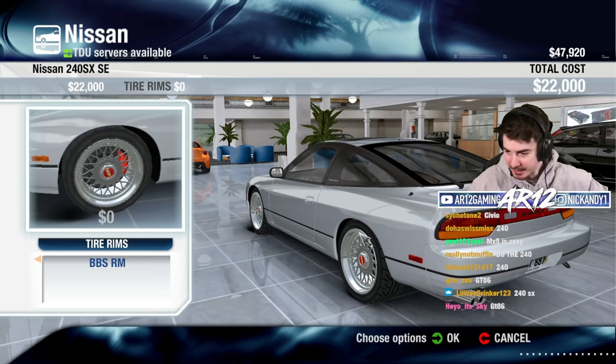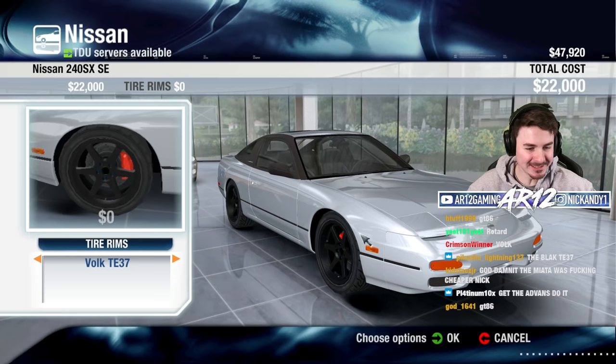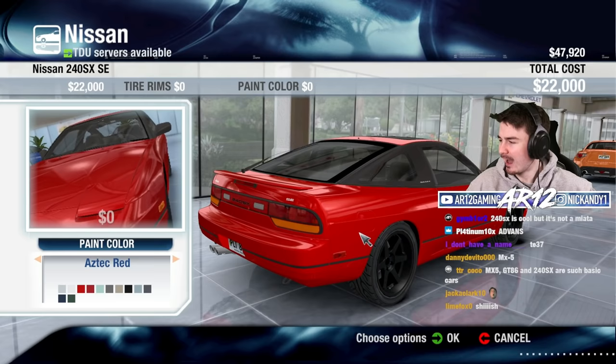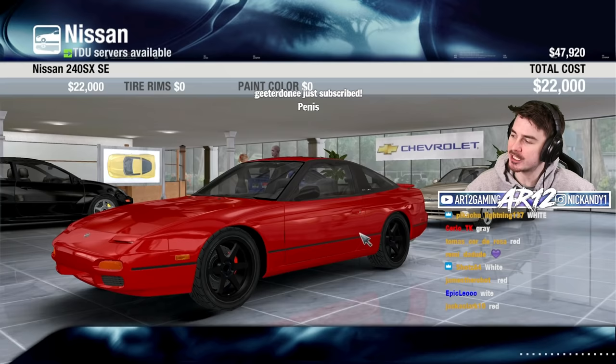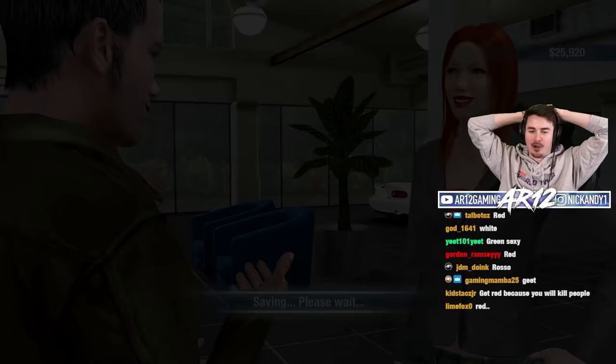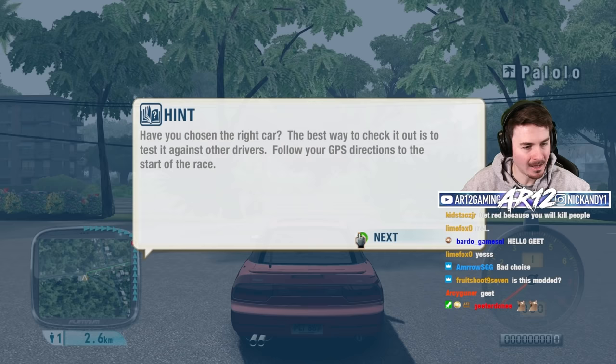That is sick — look at all those. The TE37s look so good, I love those rims — we've got to go with those. I feel like red is kind of classic, or do we go white? I guess we'll go with red. And then you can do your interior — unfortunately Nissan was cheap and didn't have any different ones. We are officially broke.